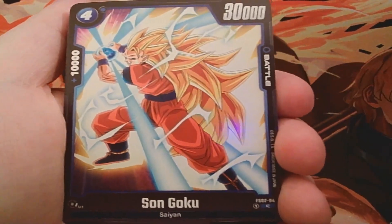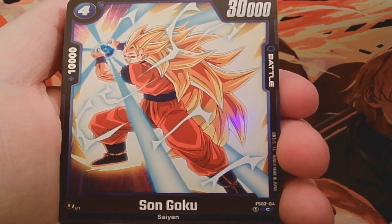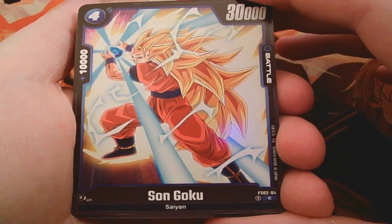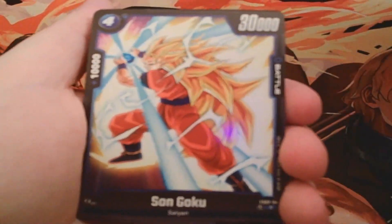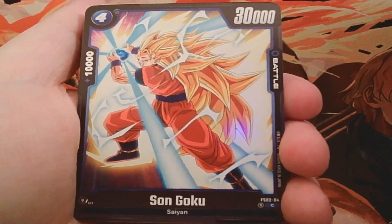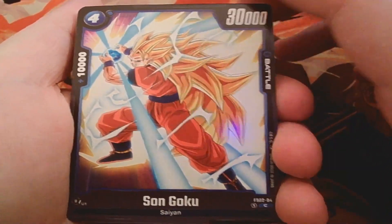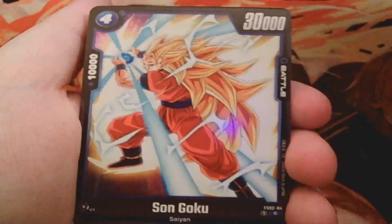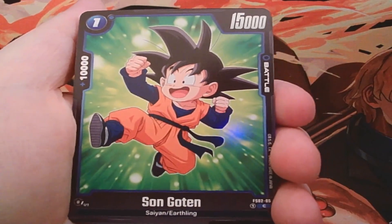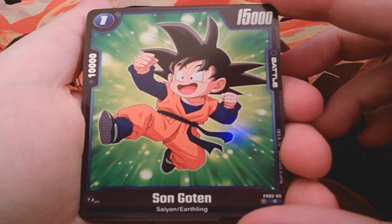Hey, Super Saiyan 3 Son Goku — though it's not listed as Super Saiyan 3, just as a Son Goku card. It's a four-drop with 30k power and 10k combo power. It's a skillless card, and from what I'm understanding, skillless cards are kind of the first thing to go when deck-building since they don't hold a lot of value beyond being a high-powered card. Still, we do get four of these.